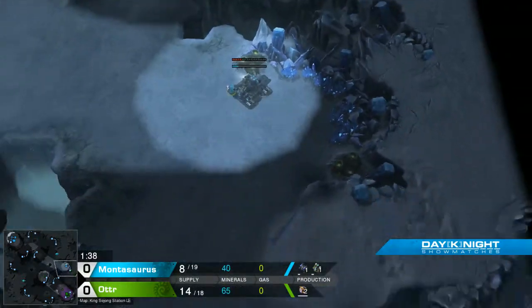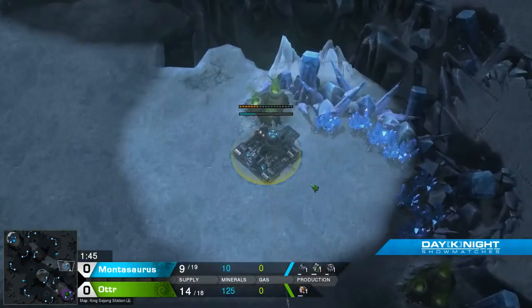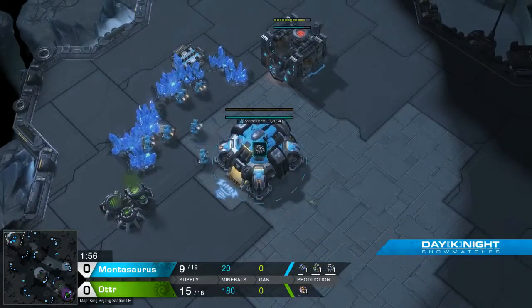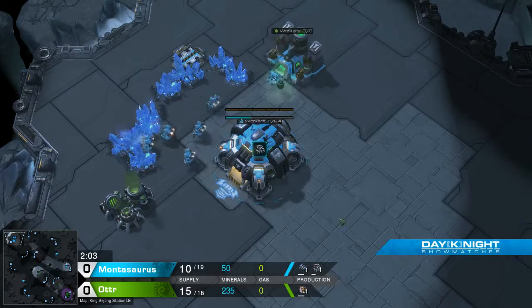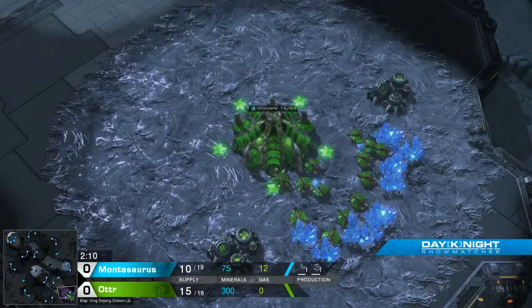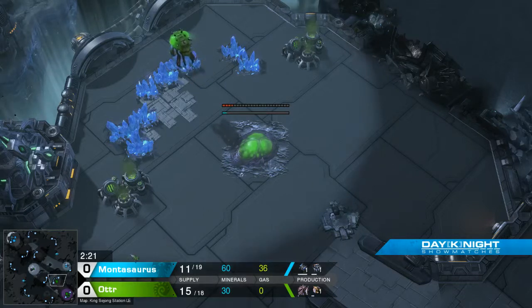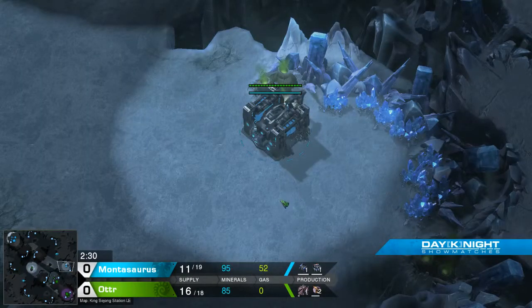Montosaurus is not wasting any time — he's going for a proxy barracks right off the bat. Looks like this is pretty much the earliest edition of this, and he's also grabbing gas. Is he maybe going for a Reaper rush, potentially? Looks like. Proxy Reaper into the base — that'd be good. See exactly what's happening in your opponent's base, so they can sneakily underhand you. I know for a fact that Otter has been practicing a very macro-oriented style as Zerg recently, and this is more than likely going to be very effective, unless Otter has actually practiced against this sort of thing.